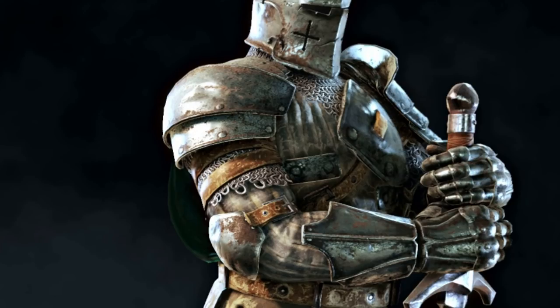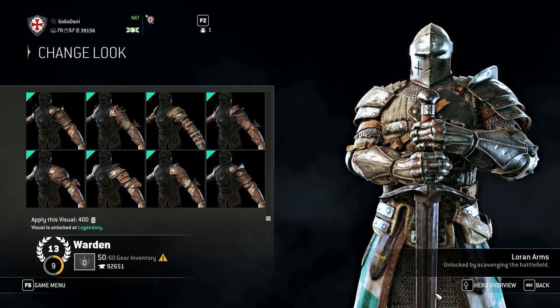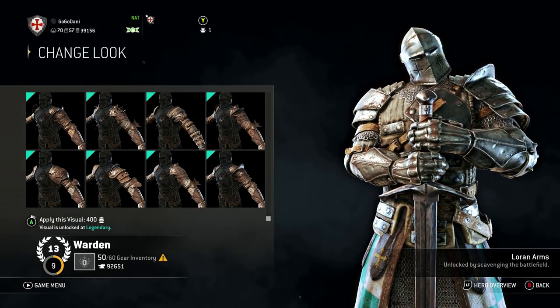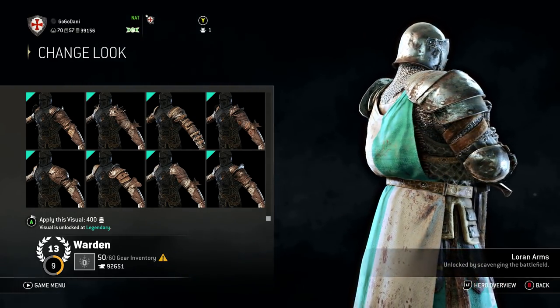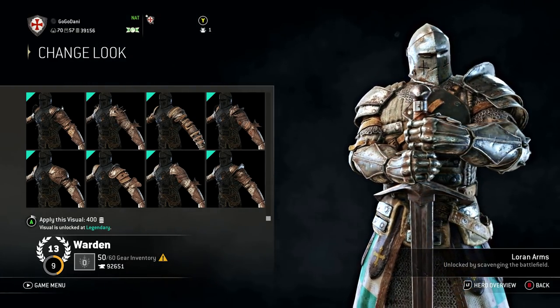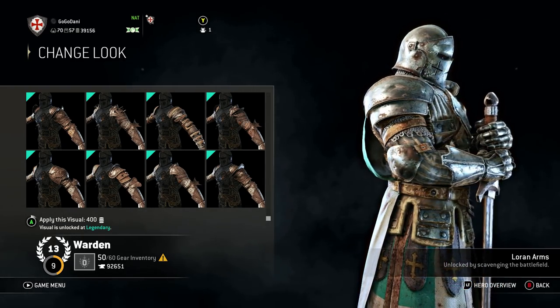I know they're trying to go for a gruff, battle-worn feel, but if you're fighting on a battlefield and know that rust is corrosive and damages metal, why would you put it on something you're using to protect your life? Funnily enough, his armor all has rust but majority of his swords don't. As for your armor - take care of it and it'll take care of you. He also doesn't have matching elbow pads for some reason, like he lost one and replaced it with a random one.